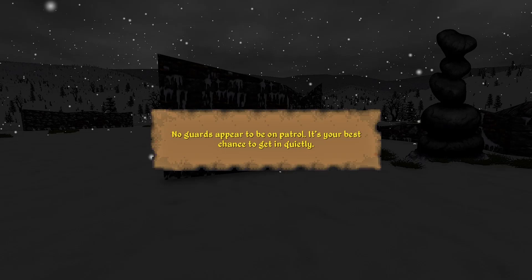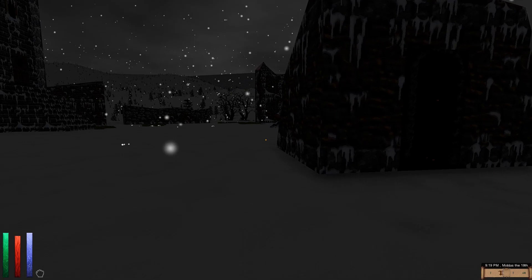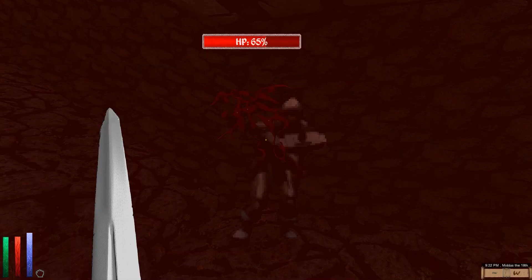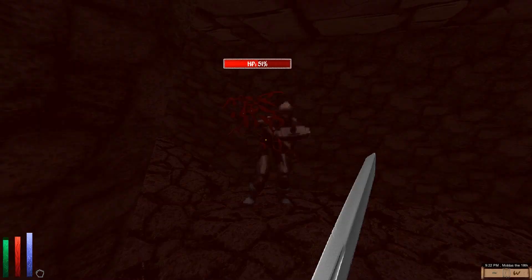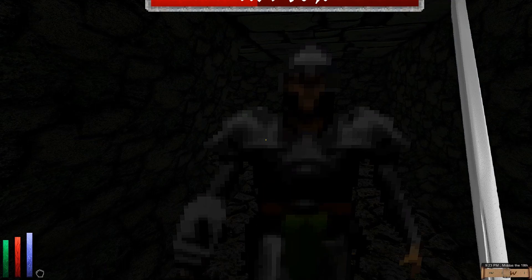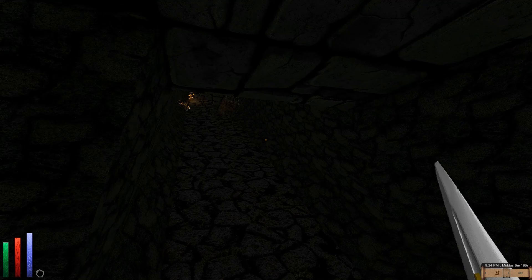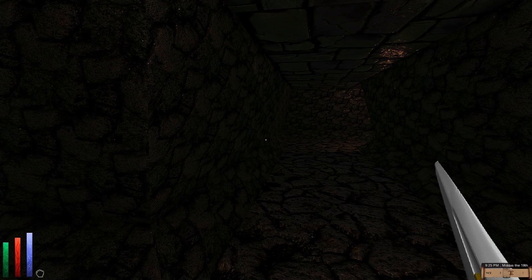It's quite a nice view, actually. No guards appear to be on patrol — it's our best chance to get in quietly. So this is like a tower of its own. That's a warm-ashes encounter, so I guess maybe we can be attacked by guards. But if we hop in here... holy crap, the textures look really interesting and good in here. Wait a minute — this NPC looks really low quality. I wonder if that's a mod problem. We'll find out as we continue to explore whether that could be an issue with one of the mods.